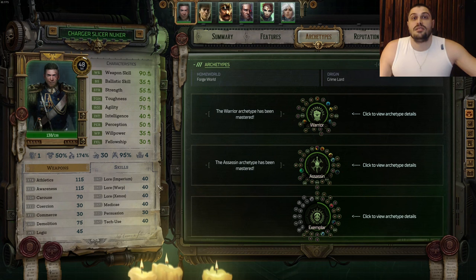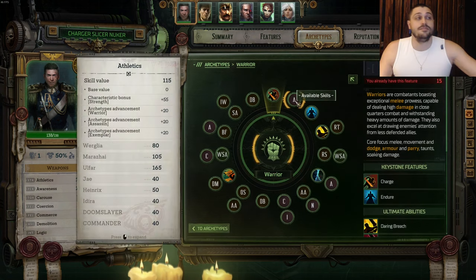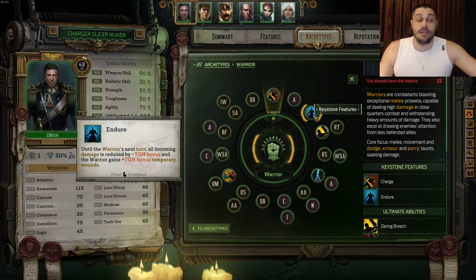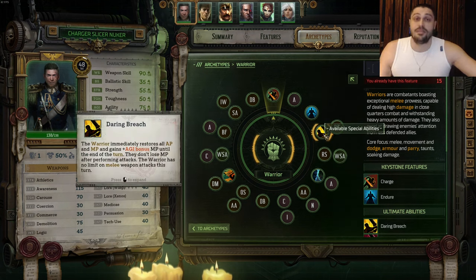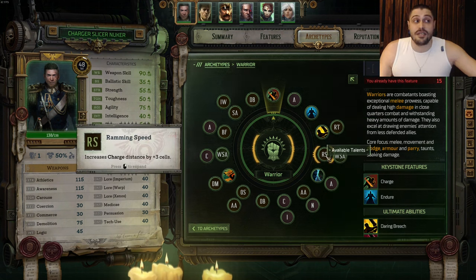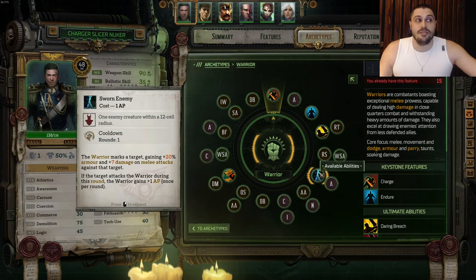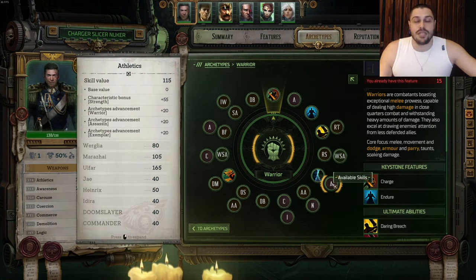We're opening up with Warrior Charge for free, then we're gonna get Athletics, then Endure, then the ulti Daring Breach - one of the best ultis in the game. The first talent we're gonna learn is Rigorous Training, extremely important for our charger build. After that we're gonna take Ramming Speed and Weapon Skill, then learn the ability Sworn Enemy for extra damage towards war enemies.